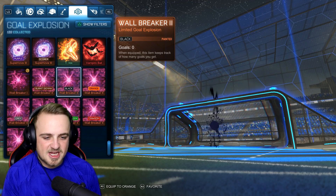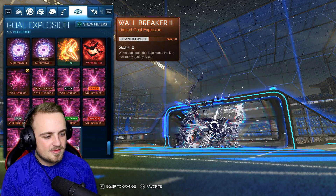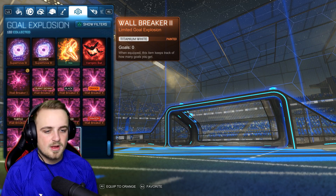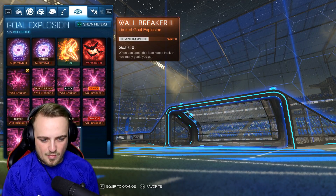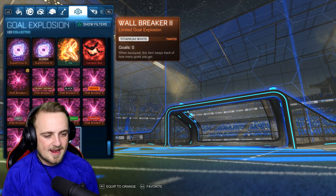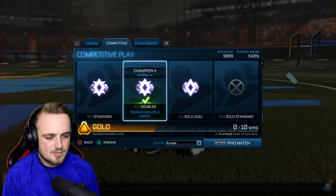Here's the black one — doesn't really change all that much. But here is the white one. I love the little... whoa, that's actually better than I thought. Realistically, the first thing I'm drawn to is the white bit on the outside, but the middle bit is very white as well. I really like it. Let's get that equipped and go. I'll see you when we get into the doubles game.